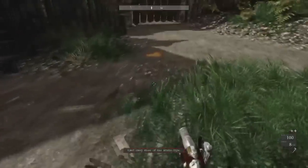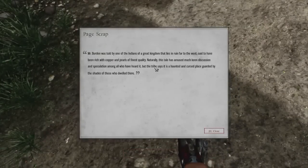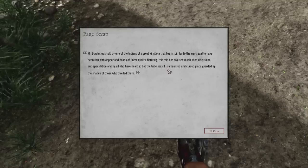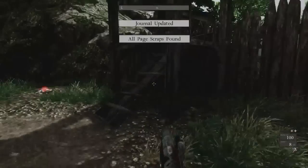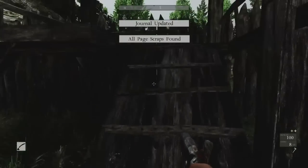We find another note: 'Mr. Burden — told by one of the Indians of a great kingdom that lies in ruin far to the west, rich with copper and pearls of finest quality. There was much keen discussion and speculation, but the tribe says it is a haunted and cursed place, brought by shades who dwelled there.' Well, that's a laugh.